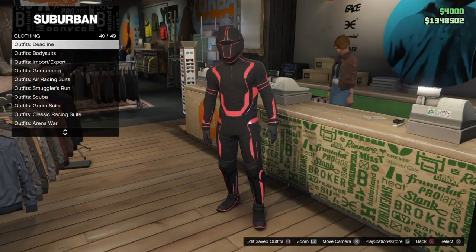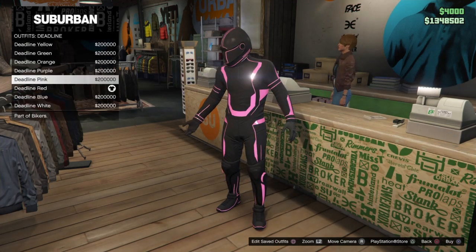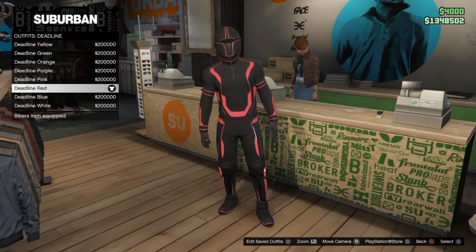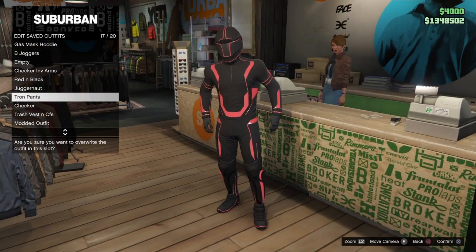Go ahead and make your way to the outfit section, go to Deadline, and pick any of these that you want. They do cost 200 grand — just a reminder of that. I'm going to pick one I already bought. Have this saved as an outfit — I named mine 'tron pants.'